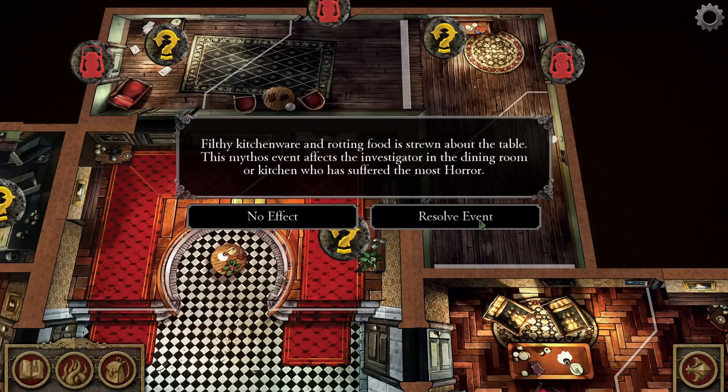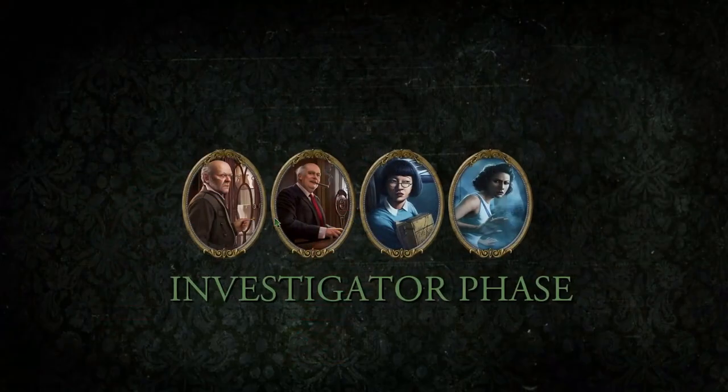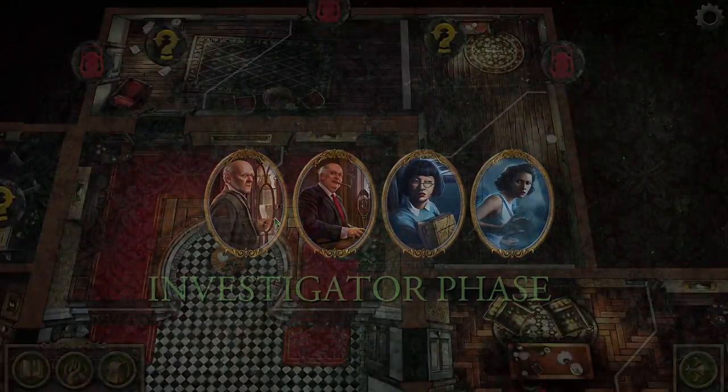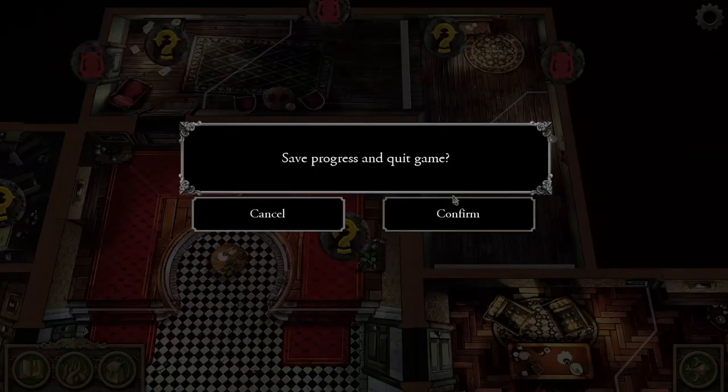I'm ending the investigator phase — we'll see what kind of horrible thing happens during the mythos phase. Filthy kitchenware and rotting food is strewn about the table. This mythos event affects investigators in the dining room or kitchen who has suffered the most horror. Luckily I moved everyone out of there. This is a strategy game — you have to keep your eye on the goal. If I had investigated the search tokens in the kitchen, this could have been bad. So there's no effect there.